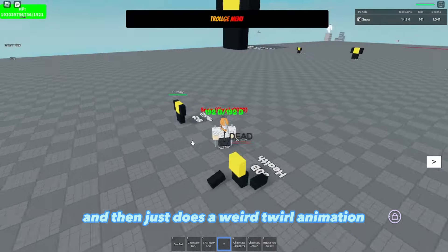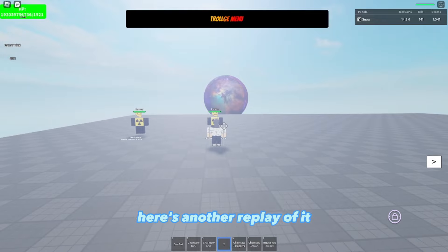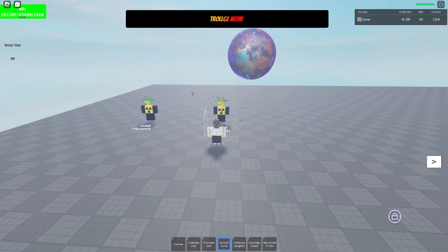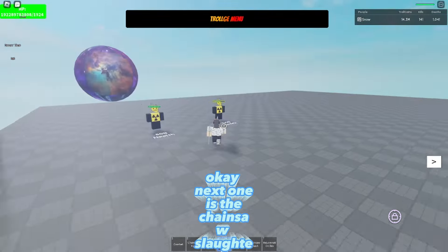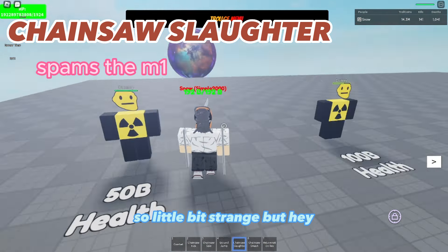Next one is Ground Jump — basically he just jumps into the ground and does a weird twirl animation. Pretty cool, I like it. Here's a replay of it.